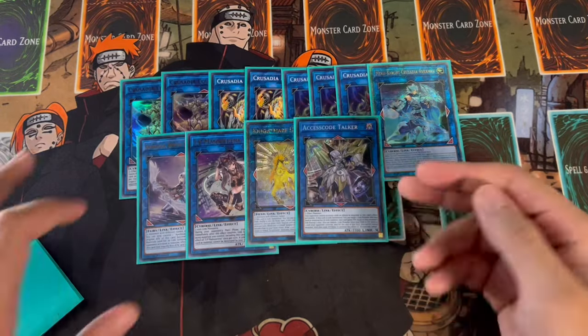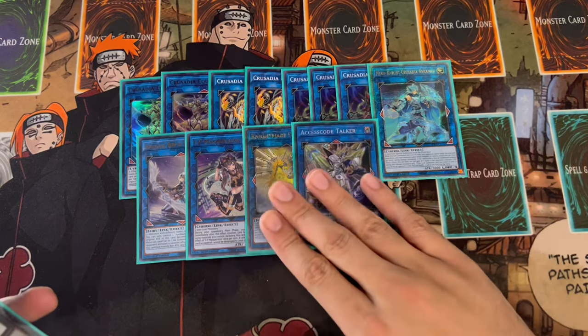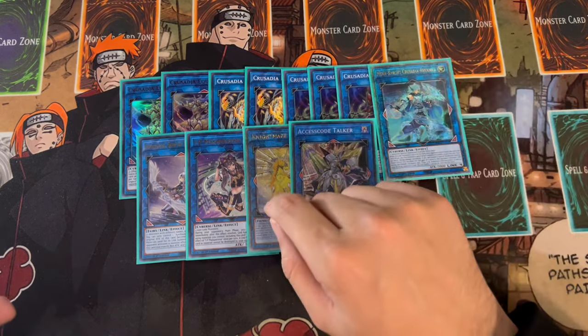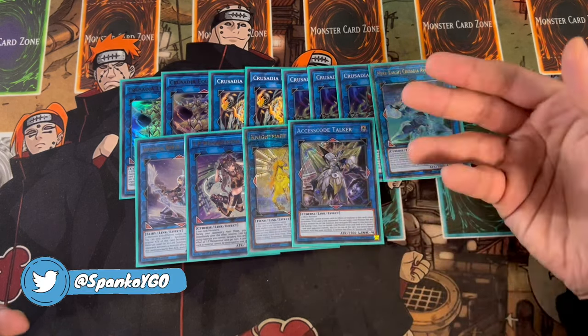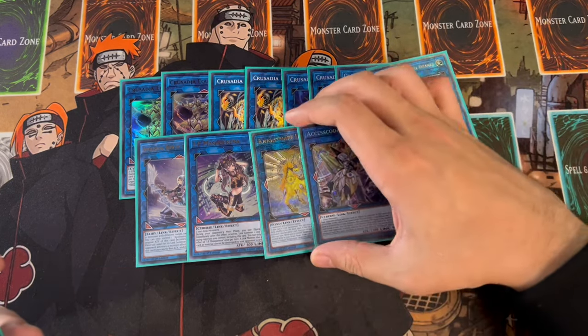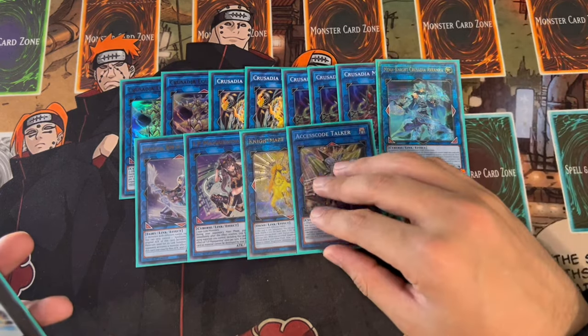One Access Code Talker as well - you can link climb into Access Code Talker super easily in this deck. But the reason you're playing cards like Unicorn, IP, Access Code, and Appaloosa is because if you're using Triple Tactics Talent, Change of Heart, et cetera to take your opponent's monsters, you might as well link climb into some of these very powerful cards and be able to OTK that way. So it gives you different options to break boards and win games.